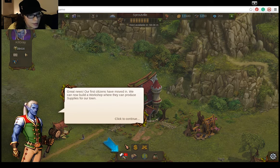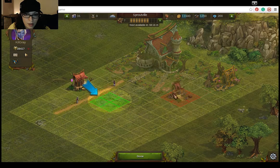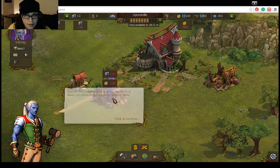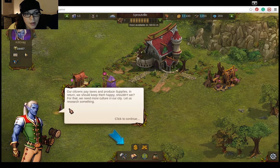We have new citizens in the town now. So now I can build a workshop where they can produce supplies. So now I get to put a workshop out here. Why can't I put it somewhere else? Sad face. It doesn't let me put things where I want to put them. Because it needs to be off of a street. Fine. They know better than I do.